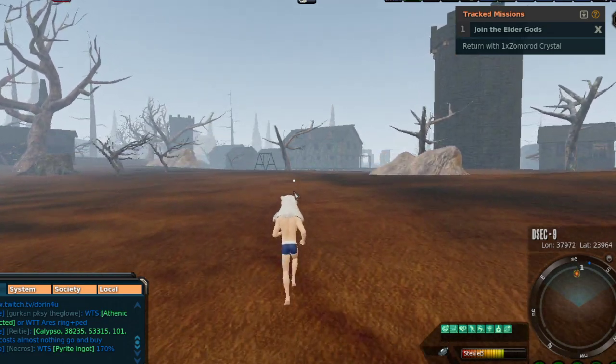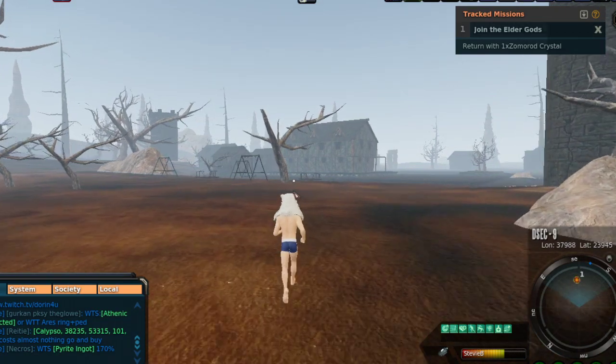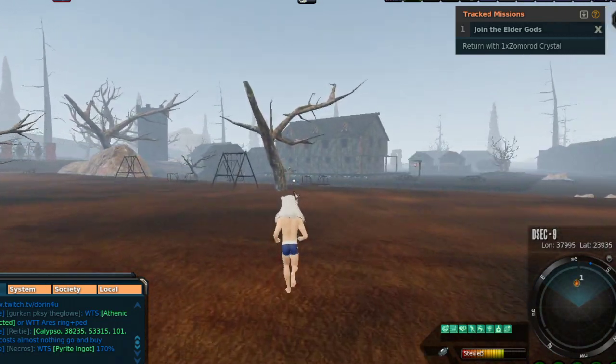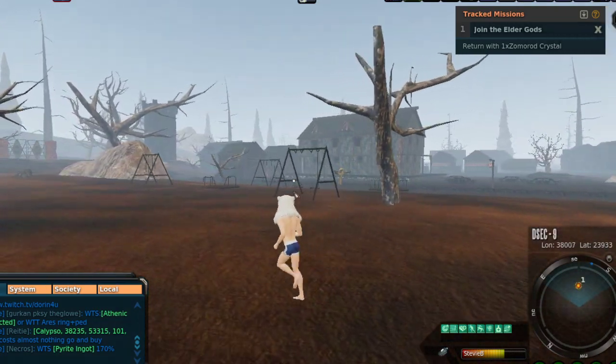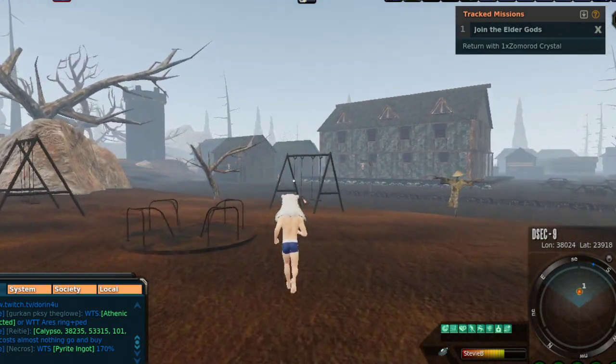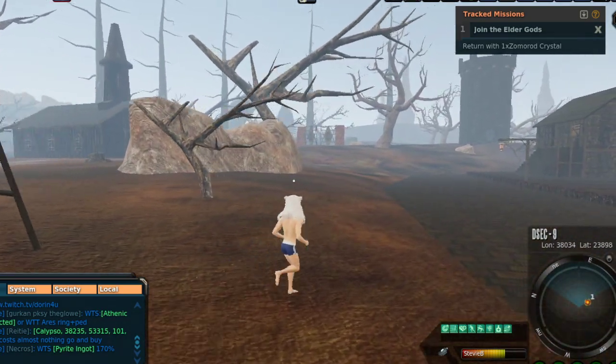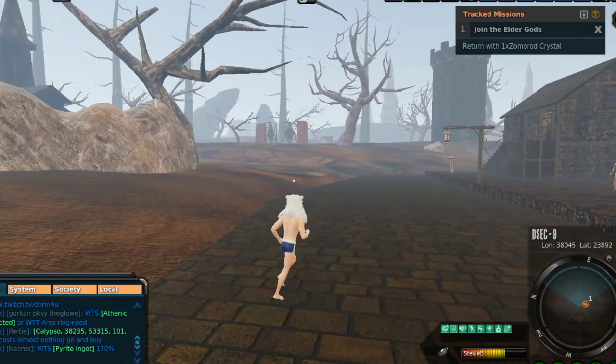Hopefully whenever I do the dynamic event and get the crystal I'll be able to get that on video, show you guys me getting the suit, and then go from there with the second part for the shove spine. I wanted to get this out there because even mid-level players sometimes have a hard time figuring out how to get from point A to point B.